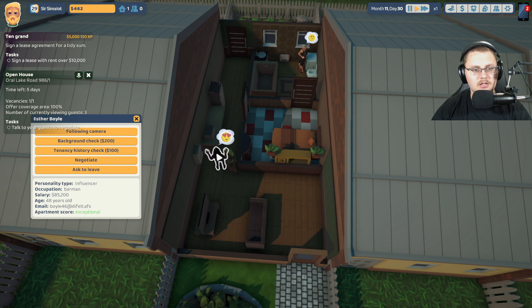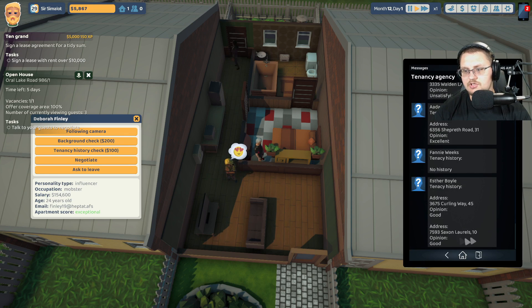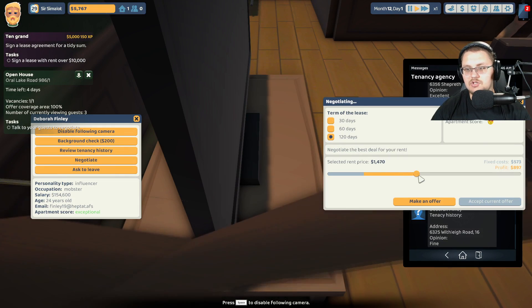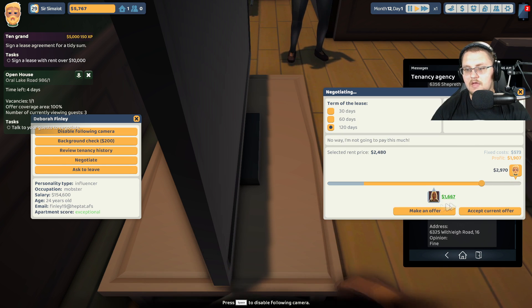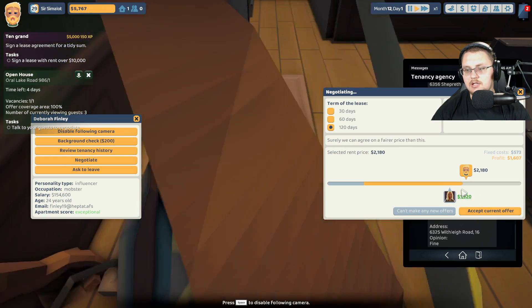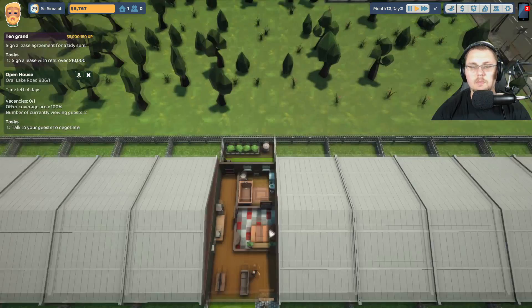Let's see here — this one is 48 years old, $85,000 a year, apartment score fine, she thinks it's exceptional. I'm going to do a tenancy check on this lady. This one's not too bad either — she's got a good tenancy history. But this other lady has a lot more money, so let's check her tenancy as well. Her occupation is a mobster — it's fine. Let's negotiate with this lady. I'm going to crank the money up — it's not as high as I'd like, but let's make an offer at $2,900, come down to $2,400, try to get her to a $2,000 price point. She came at $1,800 — go a little less — $1,920. Let's just accept that offer at $1,920.